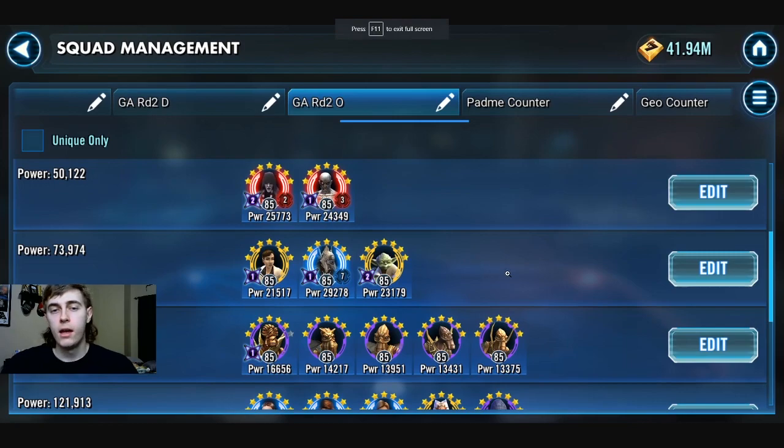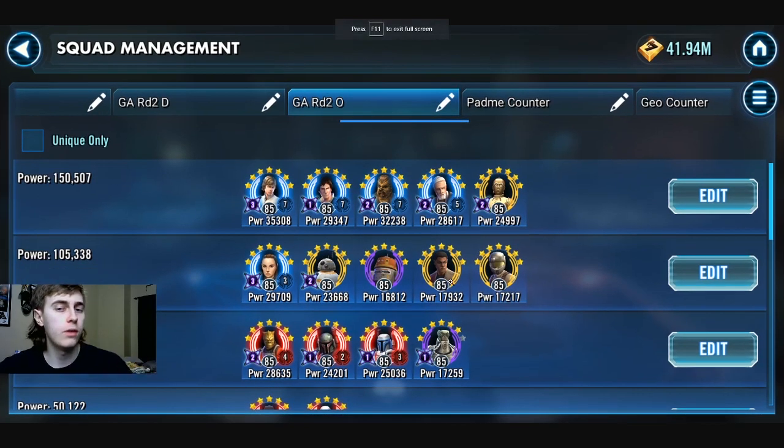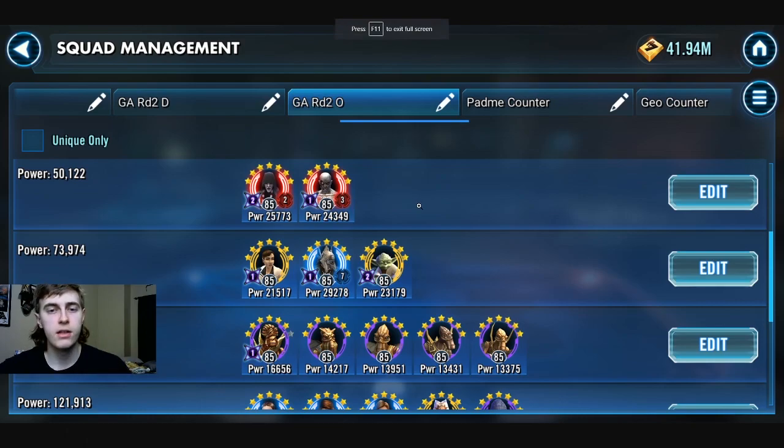His Traya/Scion team has perfect gears and can easily 2v5 any Bugs team in the game - that's awesome. Regarding relics, his CLS team is perfectly relic'd. His JTR looks pretty good. For the Night Sisters counter to be more consistent, I'd work on getting Jango Fett to relic 4 or 5. For the Bugs counter, getting them to relic 3, 4, maybe 5 is very comfortable at your 4.1 div 2 level.